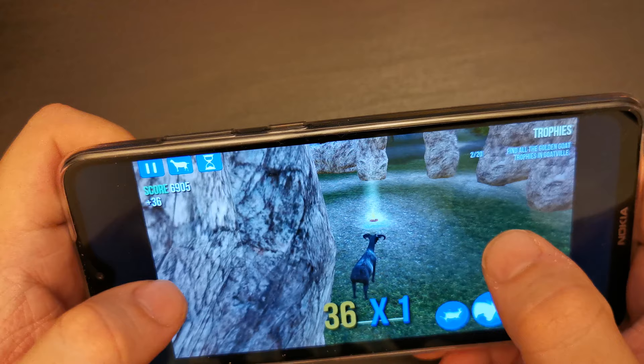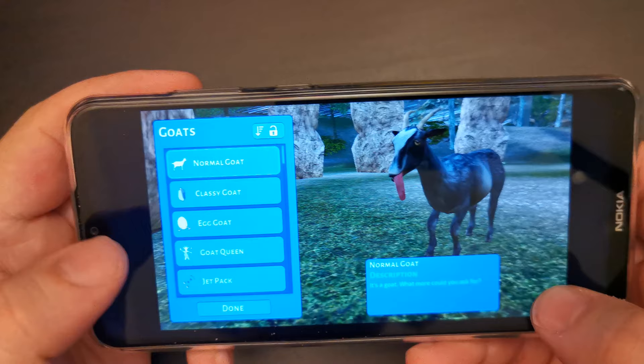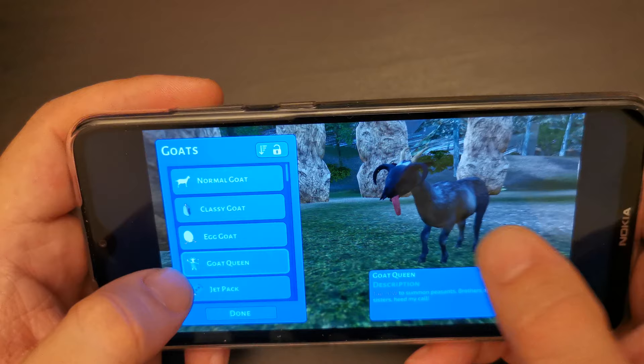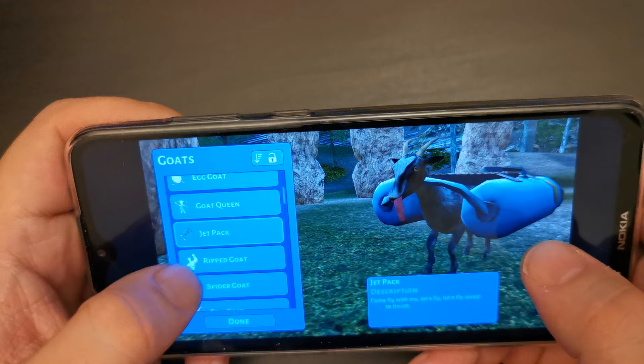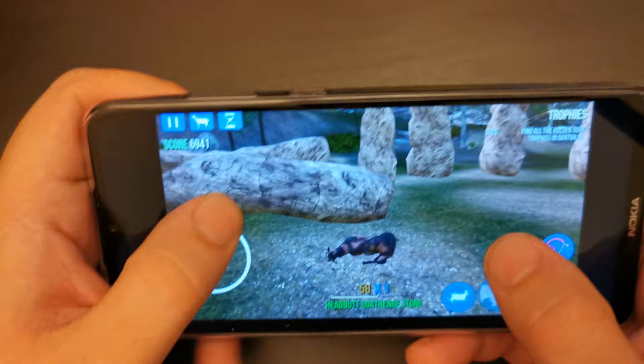There's another statue — let's take that. Unlocked Ripped Goat! Let's change goat. You can unlock lots of different types of goats: Classy Goat looks like a penguin, Egg Goat looks like an egg with legs, Goat Queen, and Goat with Jet Pack. Let's have a look at Ripped Goat. I'll be back. Boom — let's demolish Stonehenge with Ripped Goat.